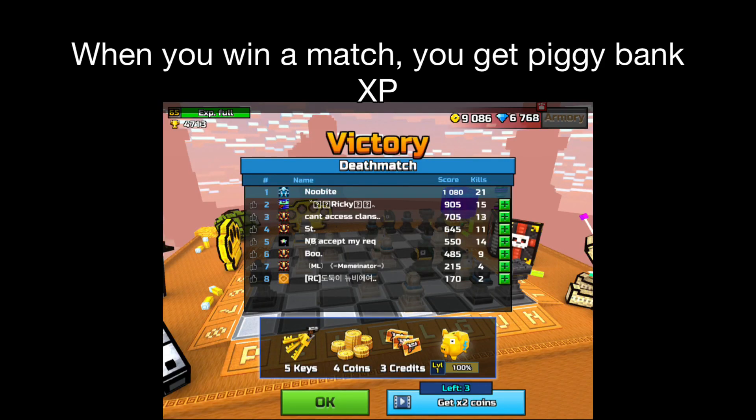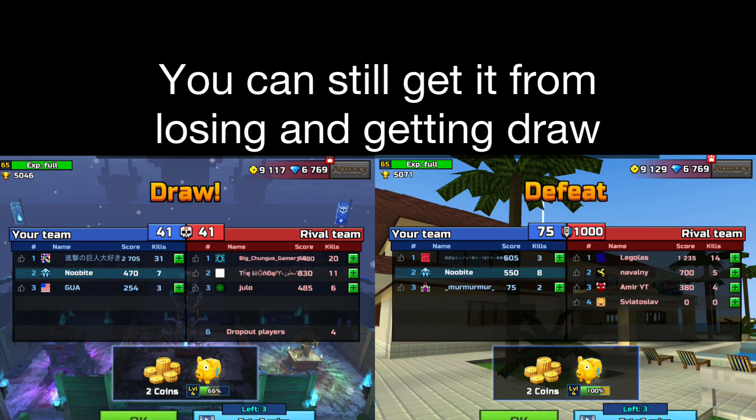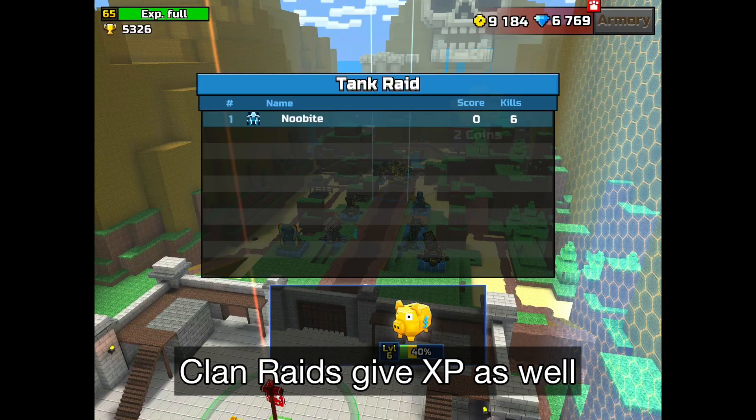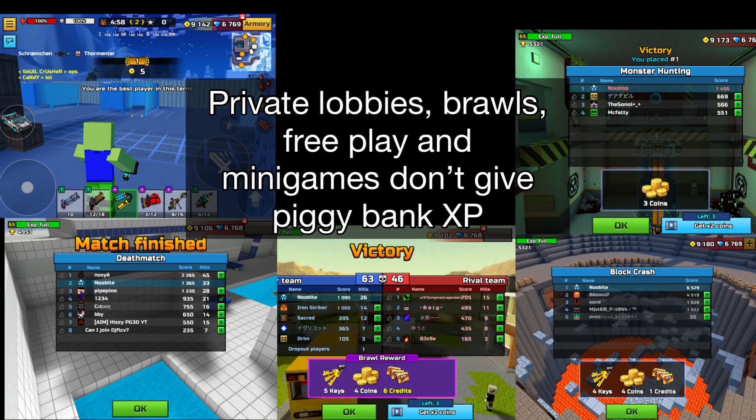Now, how to level up on piggy bank. When you win a match, you can get XP. You can still get it from losing and getting a draw. These are the game modes where you can get XP from. Clan raids give XP as well. I wonder if monster siege gives XP. Private matches, brawls, free play, and mini games don't give piggy bank XP.